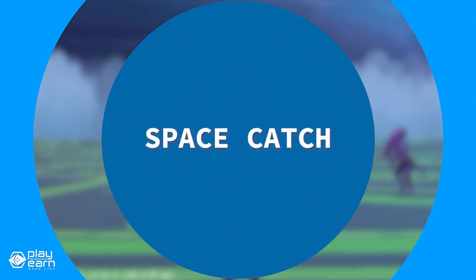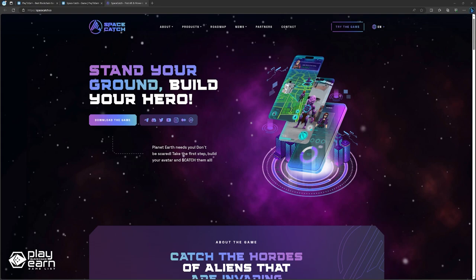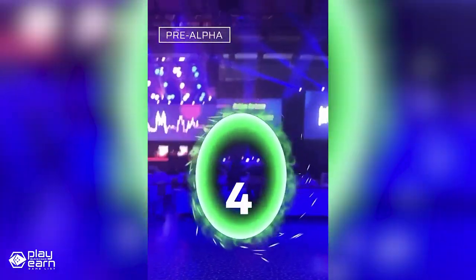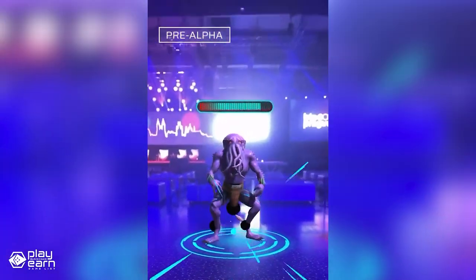The last game on our list is Space Catch. Space Catch is an augmented reality PvP RPG being built on the Binance Smart Chain. It is a free-to-play and play-to-earn RPG based on a sci-fi theme. In Space Catch, you can build your character, train them with your own physical activity, buy and collect upgrades, and fight hordes of aliens invading Earth and the city you live in. You can also join forces with other players to collect resources and prepare for large-scale invasions.